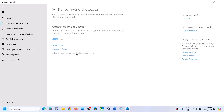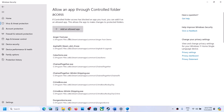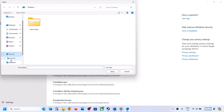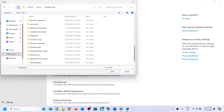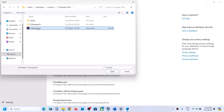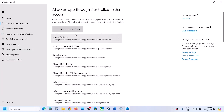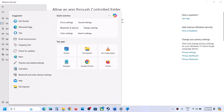Click on Allow an app through Controlled Folder Access, click Yes to allow, then click Add an allowed app, and click Browse all apps. Go to the game installation folder — open C drive, Program Files x86, Steam folder, SteamApps, Common, the game folder — and select the exe file, click Open. Again click Add an allowed app, Browse all apps, and this time open the F1 Manager folder, Binaries, Win64, and select that exe file, click Open.